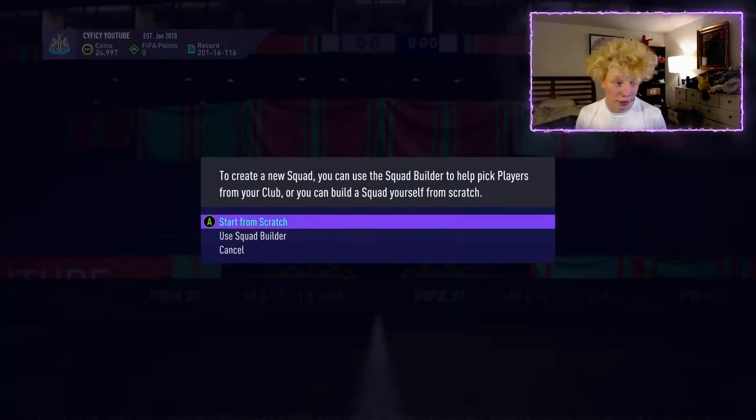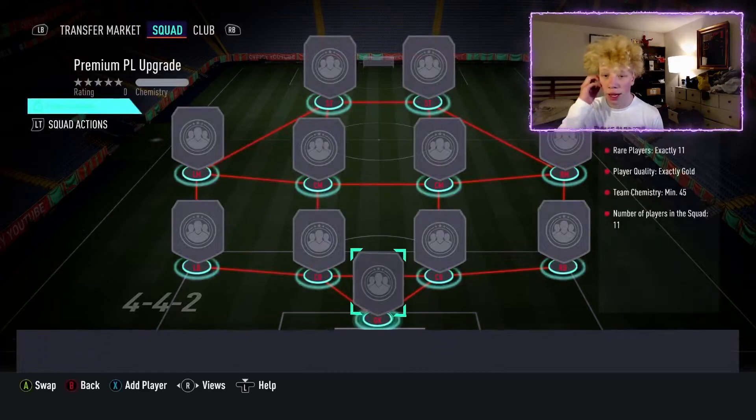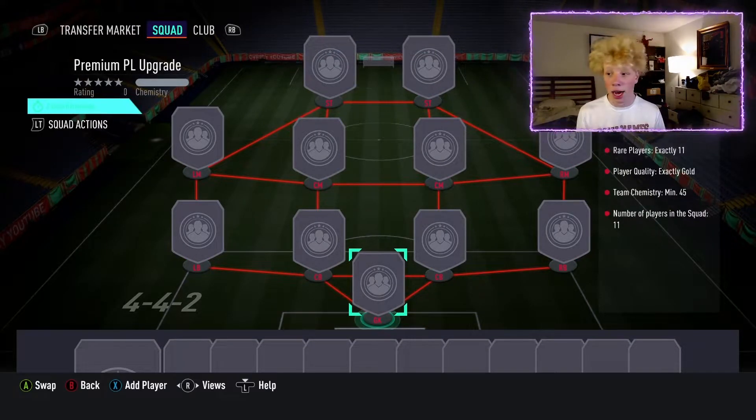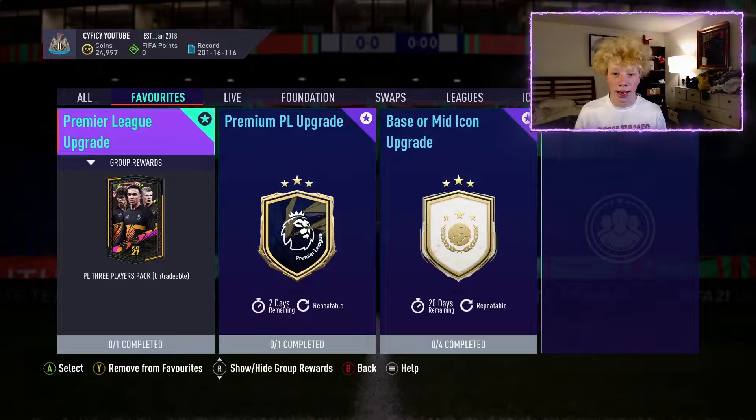Once you get those non-rare players, you submit all of your rare gold players into the squad — doesn't have to be the Premier League one. You need 11 rare golds, submit it, and you get a 25k pack that's league specific.